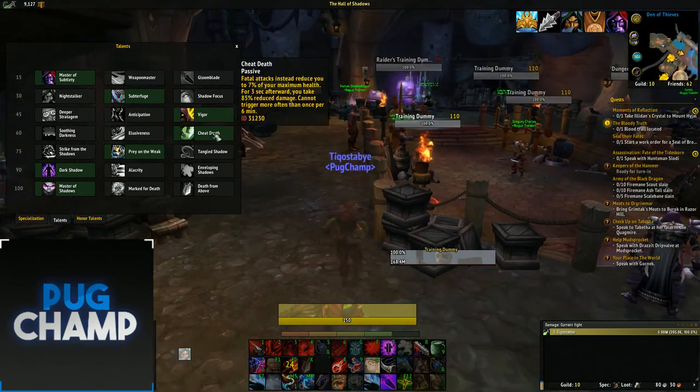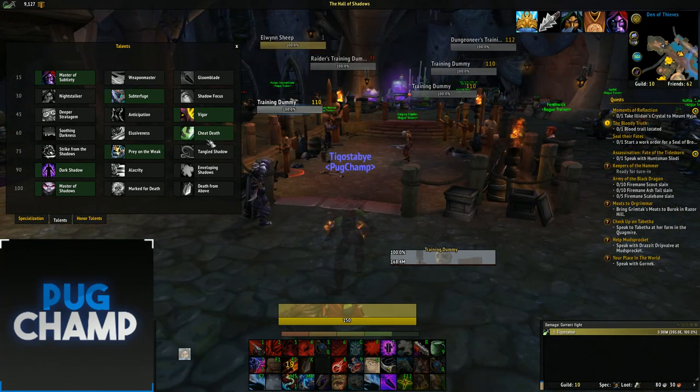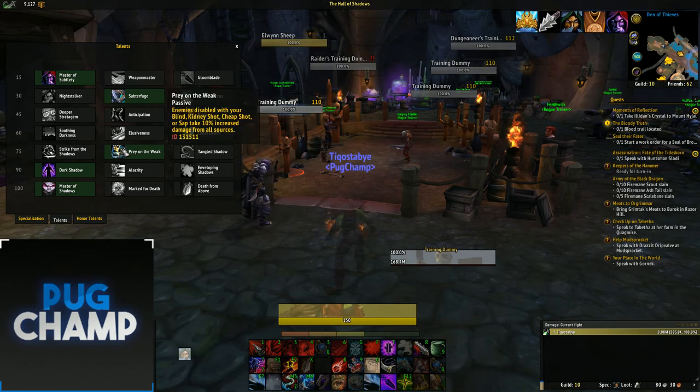The next choice is up to you. I usually take Cheat Death for raids because it will save you so many times and you can maintain a lot of DPS. There have been many times a rogue in raid got hit by a melee boss but kept DPSing because Cheat Death kept them up.